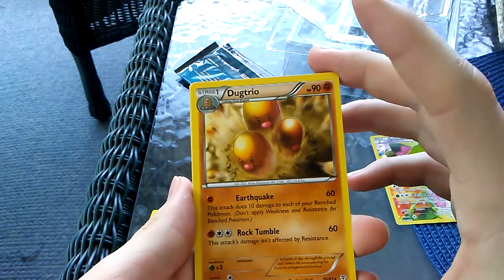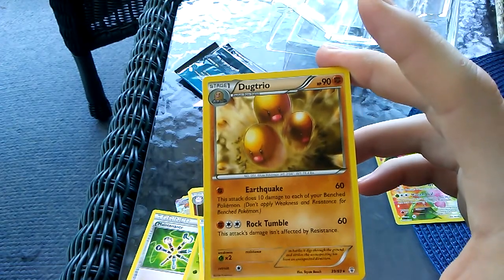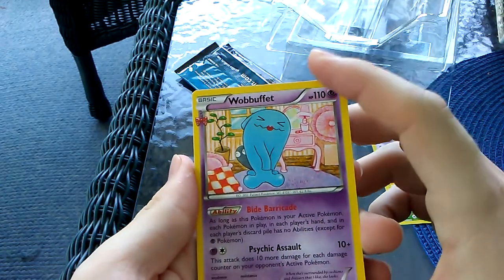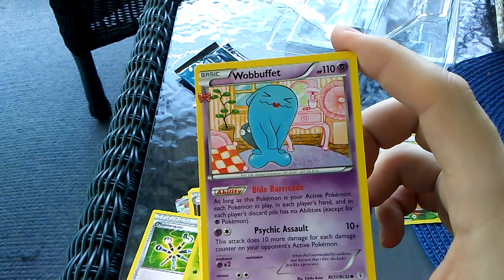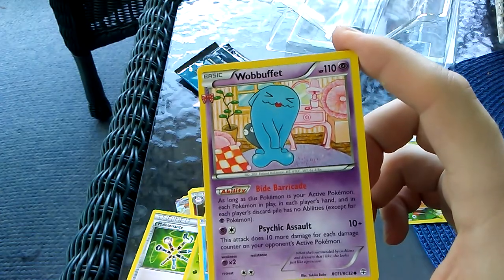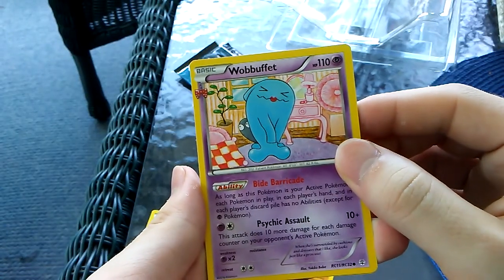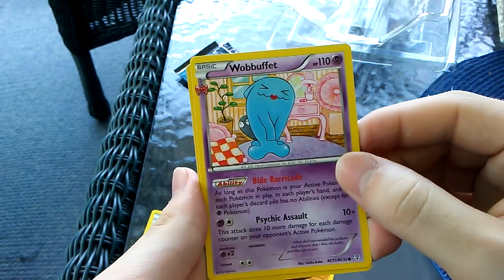We got a Dugtrio with Earthquake - this attack does 10 damage to each of your benched Pokemon. And Rock Tumble - this attack's damage isn't affected by resistance. This guy's not very good. Wobbuffet with Bide Barricade - as long as this Pokemon is your active Pokemon, each Pokemon in play and in each player's hand and discard pile has no abilities. So Frostlass wouldn't be any good. And Psychic Assault - 10 damage, plus 10 more for each damage counter on your opponent's active Pokemon.